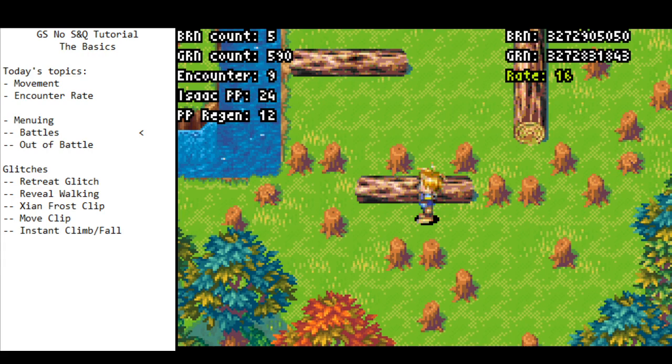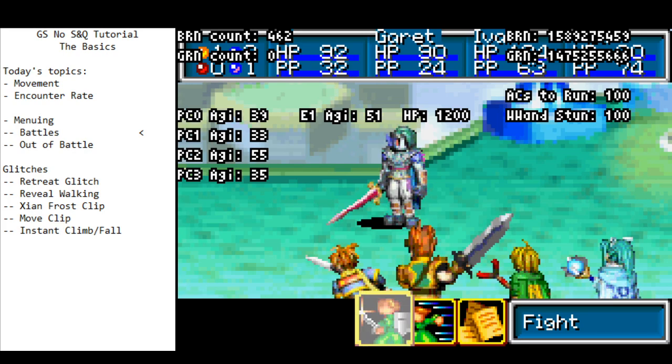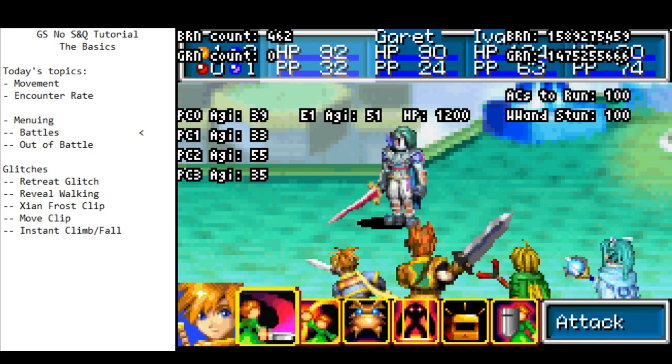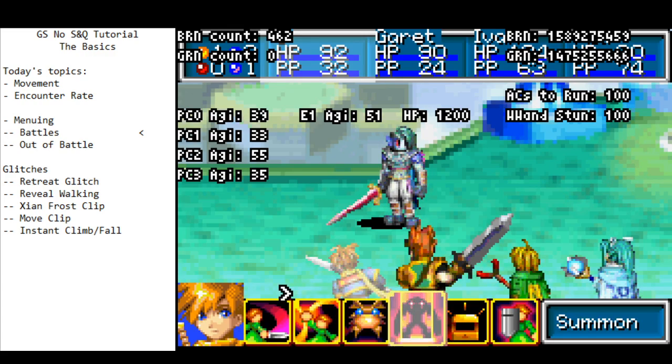Menuing is one of the real secrets of going fast in this speedrun. Having lightning-fast menus is so important in this category. You want to get your average encounter time down as small as possible, and you're going to do that through fast menuing and fast decision making. The mechanics are menuing; the decision making is something you have to learn. In battle, the menu is actually pretty responsive, which is good.